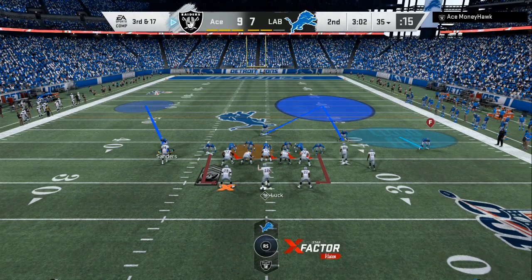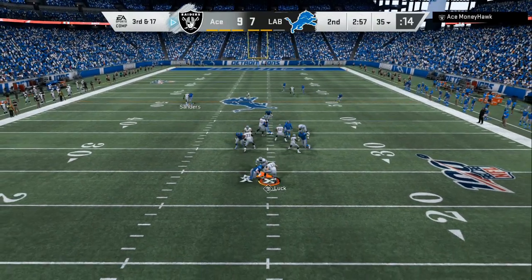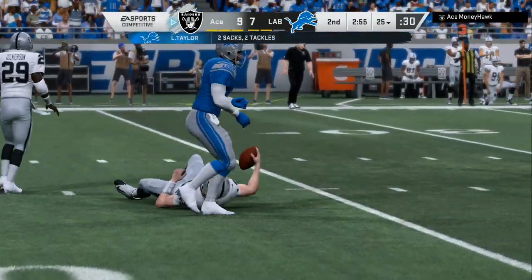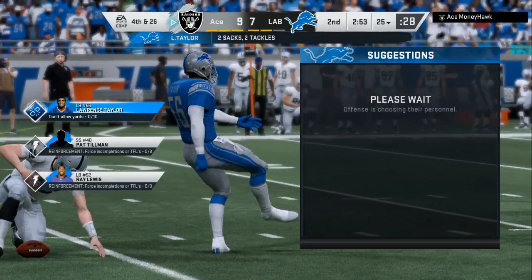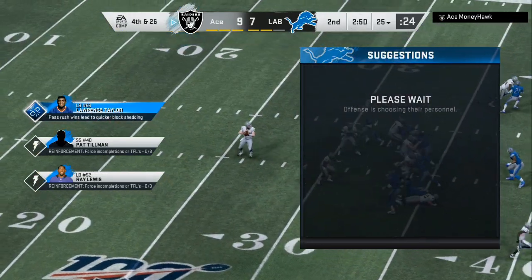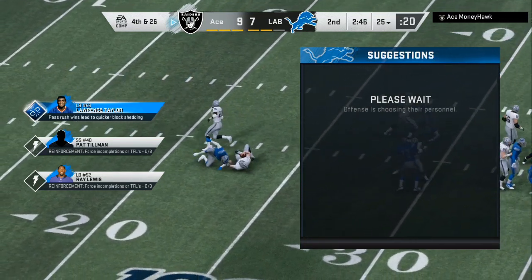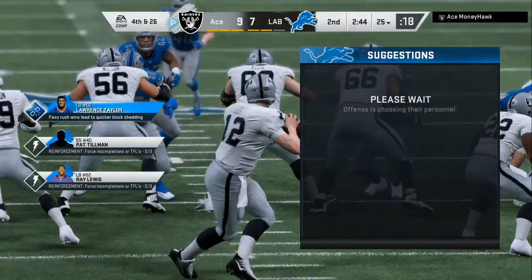We've got to watch this running back and then the post, so we're gonna bump this guy right here and the blitz gets there. Fourth and 26 — all you've got to do is press that main guy at the line of scrimmage and have your coverage shield on the opposite side. This is a free live gameplay tip.